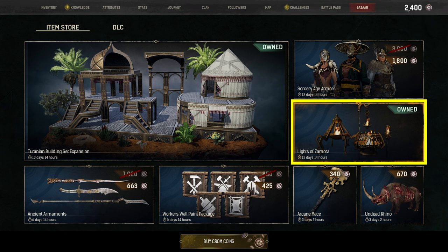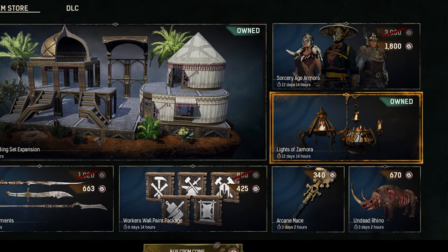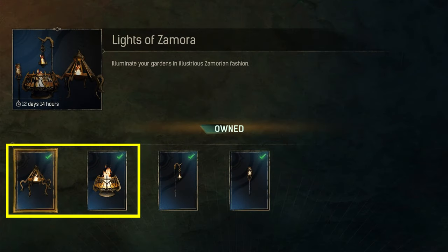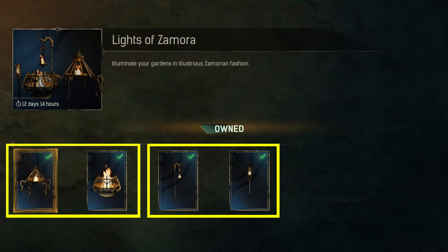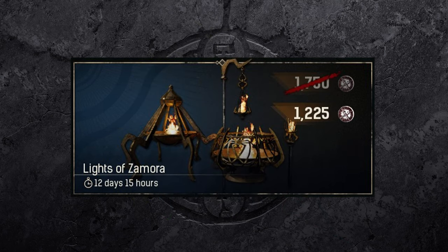That could be at a discounted cost, with items being sold separately or even in combination with other items or bundles. So what's included with the Lights of Zamora set? The bundle includes two lamps and two lanterns, and while they can be used inside, the overall theme seems to be outdoor decoration. As of end of April 2023, the bundle costs 1225 Chrome Coins.